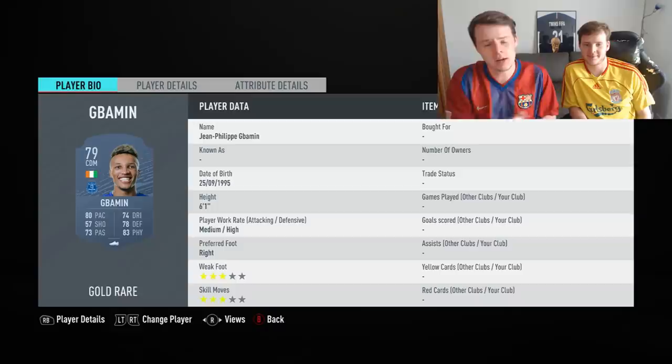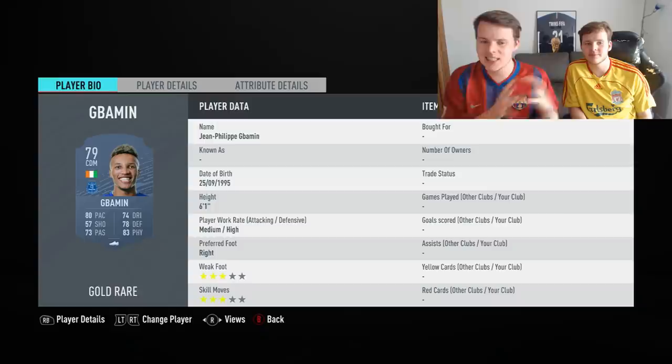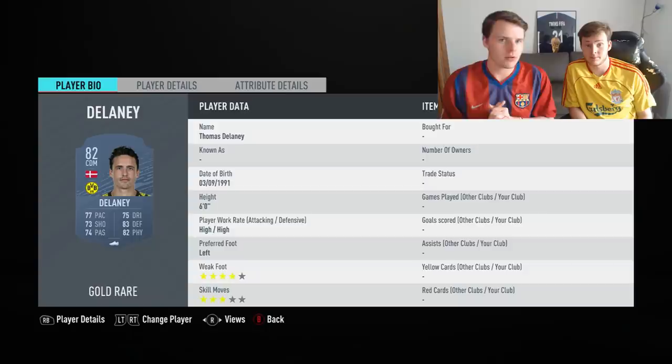Now let's move on to the center defensive mid. We have Jean-Philippe Gbamin — quality CDM, especially if you're building a Premier League team. If you don't have that many coins to spend, he's a quality player: 80 pace, 83 physicality, 6'1", medium-high work rate — that's awesome for a CDM.